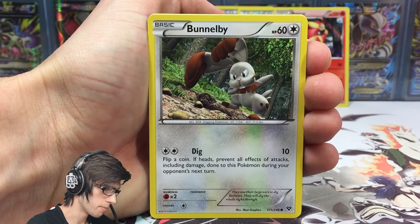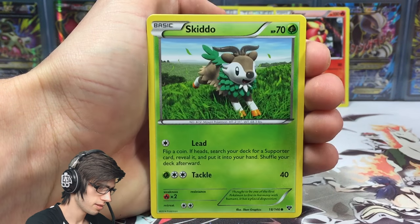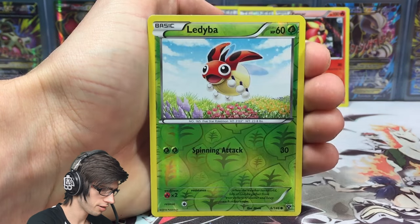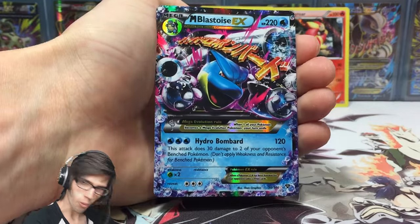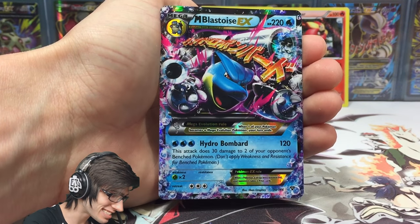We've got a Froakie with Bounce, Bunnelby, Sandbar, Voltob, Skiddo, a Frogadier, Mr. Mime, Gooder, a Ladybar - that one is just a reverse common with spinning attack - and the rare in the pack is...